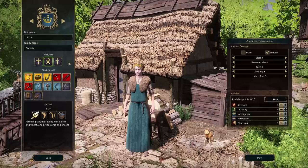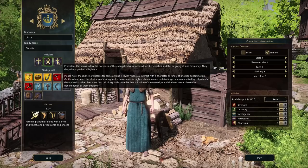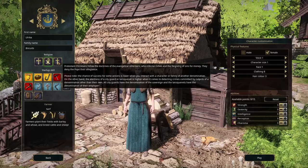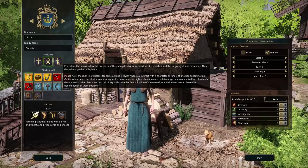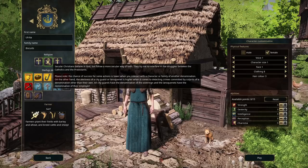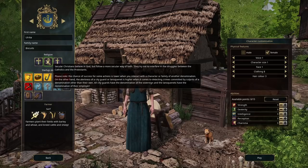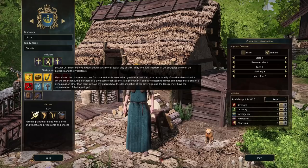Now we need to pick Ulrika's religion — this is a new thing that wasn't in the game last time we played. You can choose to be Catholic, secular Christian, or Protestant Christian. I don't really know what effect this has on the game — whether dealing with a different religion makes interactions more difficult or impossible. So with that in mind, we're going to go right down the middle: Ulrika will be a secular Christian. She believes in God but follows a more secular way of faith, and tries not to interfere in the struggles between Catholics and Protestants.